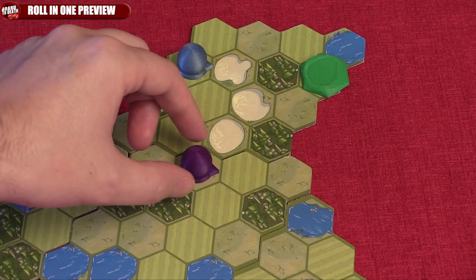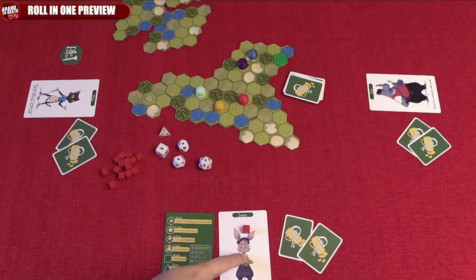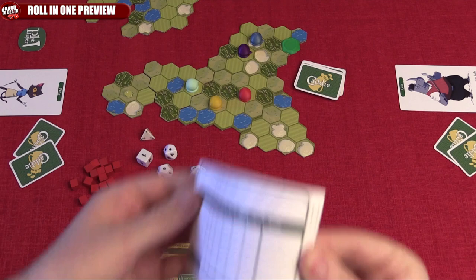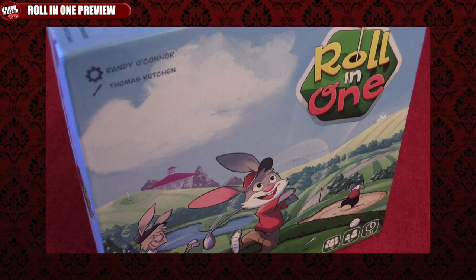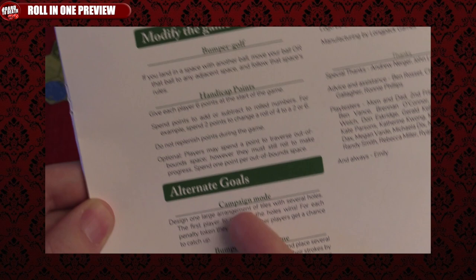There are rules like going out of bounds and ball collisions, but you get the idea. Once each player has created and played through all holes, the game ends and we calculate points on this pad. The player with the fewer strokes wins the game. Roll in One is a fun, quick, easy-to-learn golf game. It's travel friendly and it's a relaxing game just like real golf. You can also play solo, camping mode, or add some of the variant rules included in the rulebook.